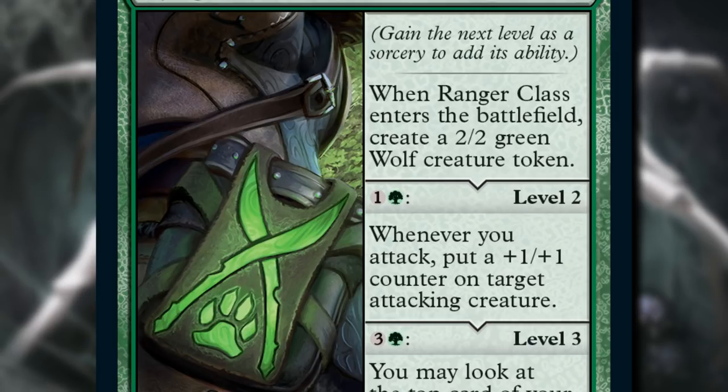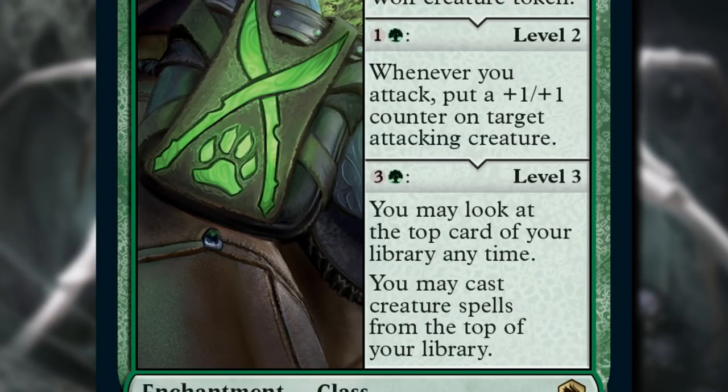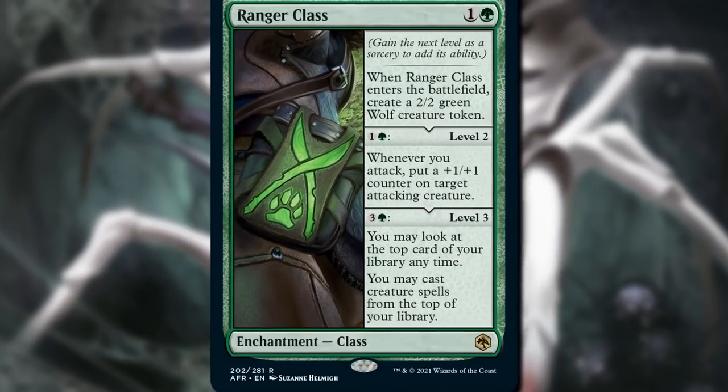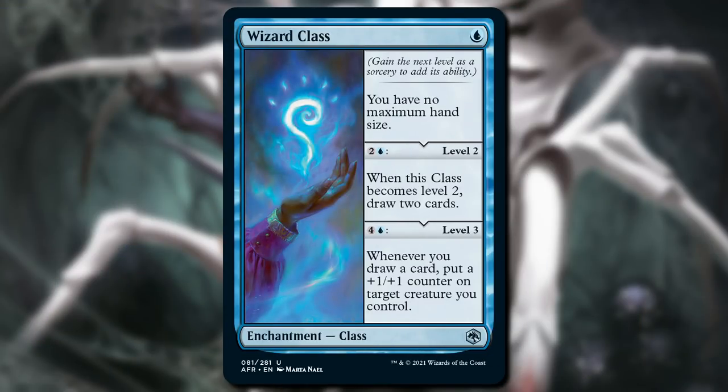And then, once you're level two, you can pay four mana and level up to level three. You can't skip straight from level one to three — you need to unlock level two first. The enchantment has whatever effects have been unlocked, so even once you're level three, you'll still be able to put a counter on a creature when you attack. Sometimes the level will be a one-time triggered ability, like on Wizard Class, where when you level up to level two, you draw two cards.